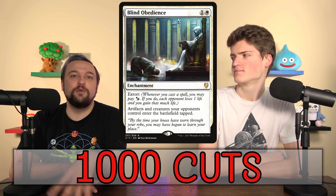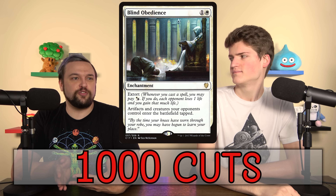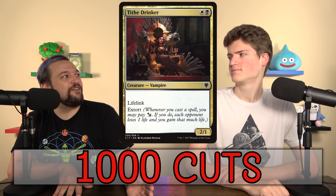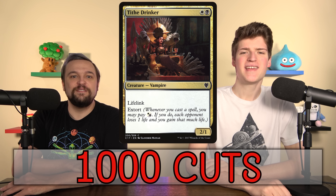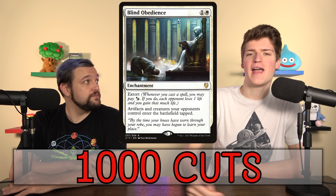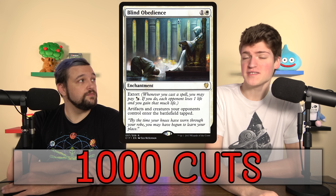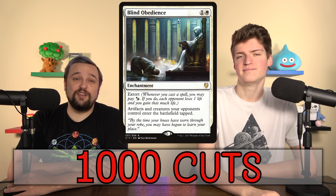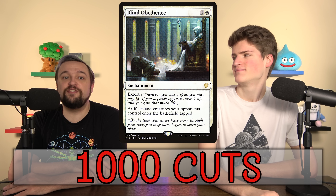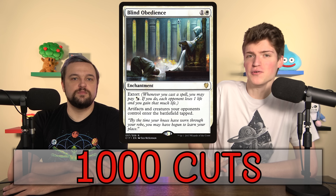Blind Obedience is a stax-type piece that has extort, and it's not terribly unfun. There are a bunch of playable extort cards — the ability is so good that even the simple two-mana 2/1 with lifelink and extort is playable in commander. Don't think you'll play Blind Obedience on turn two and win immediately. As the game goes on unanswered, it adds up to maybe 15–20 damage over the course of the game and becomes a real threat. When someone's at five life, they have to answer it.